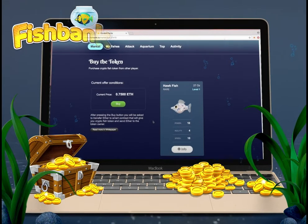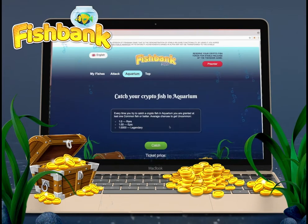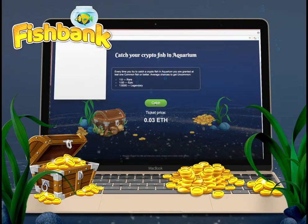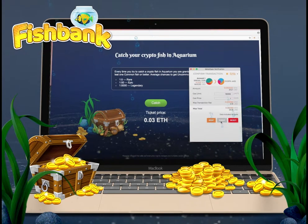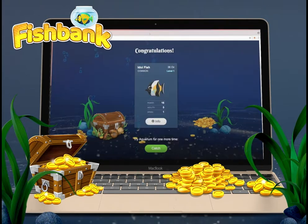In case you have pre-ordered fish tokens, they will appear on the MyFish page. You can catch a random fish in an aquarium, and at least one common fish is guaranteed every time you try to catch. Just press the catch button and sign a transaction in MetaMask wallet. Please wait while the transaction is sent and mined to the nearest block in the Ethereum blockchain. That will give you a new CryptoFish token.